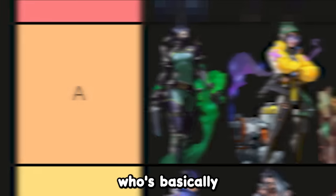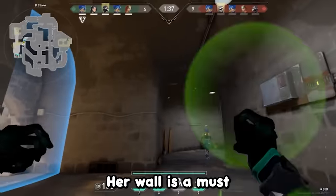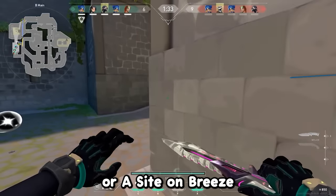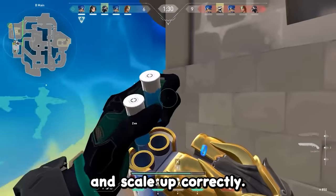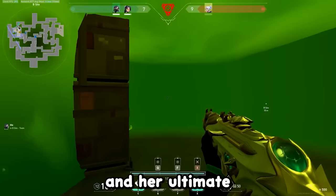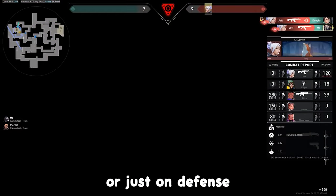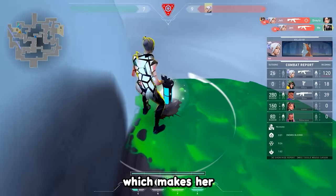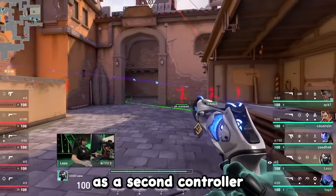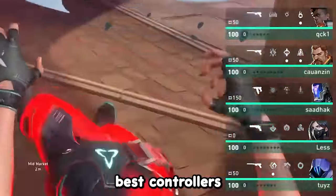In 7th place, we got Viper, who's basically a must-pick on Breeze and Icebox. If you're not picking her on these maps, you are absolutely trolling. Her wall is a must to smoke off large areas like B-site on Icebox or A-site on Breeze to allow for you and your team to entry and scale up correctly. Her molly lineups are also still solid when comboed with a smoke orb, and her ultimate is insane for holding down an entire bombsite in post-plant or on defense, which makes her possibly one of the best controllers currently.